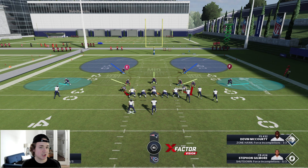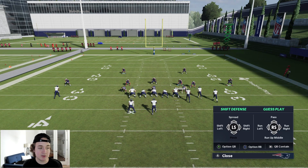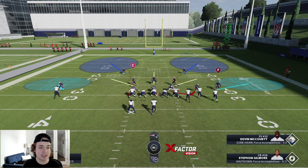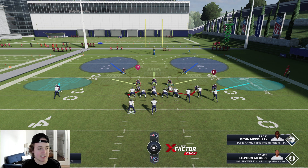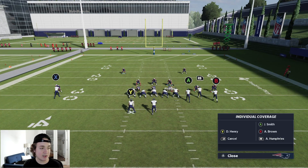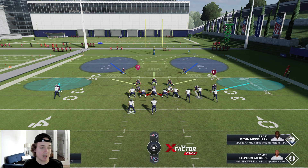Here we are out on the field — just a base 3-3-5. I'm gonna start with the adjustments to get the best sheds on defense. What you want to do is simply pinch your whole defense — that's R1 or B and down on the left stick. That pinches your defensive line, your linebackers, and also presses your DBs. Then slant inside. You don't want this corner blitzing, so go ahead and man him up.